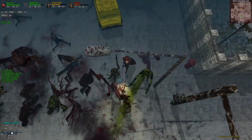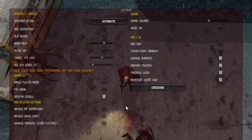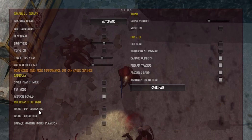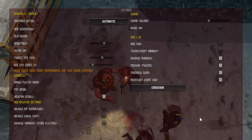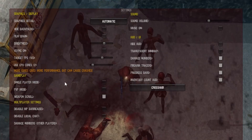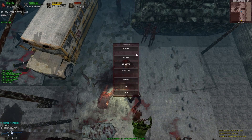I'm going to go grab the scavenger hunt item. They did add multiplayer settings in here: disable multiplayer barricades, disable local chat, and damage numbers for other players. That's neat. They also have HUD toggles where you can show whatever information you want. I'm going to switch to single player to go get that scavenger hunt item.